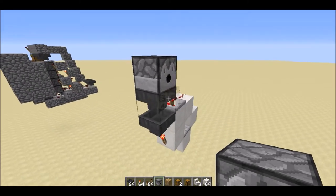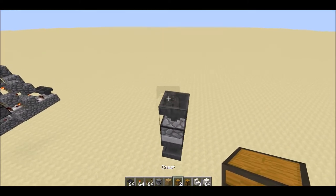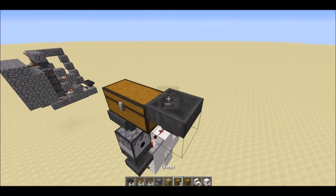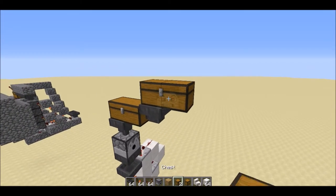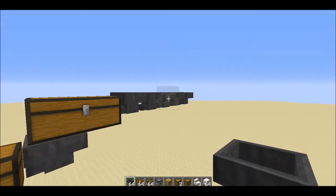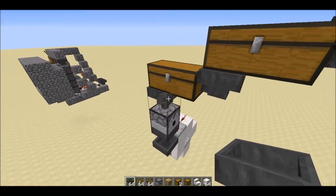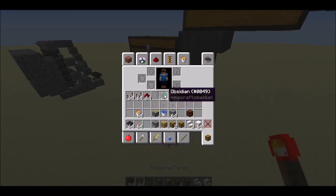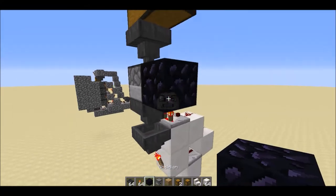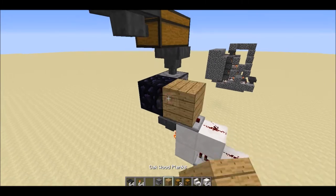Next we want to place the dispenser to dispense the lava buckets, and on top of it one hopper and a few more chests — just the normal chests. Then build a series of hoppers for the lava buckets.